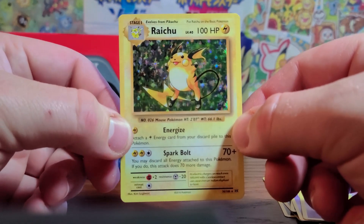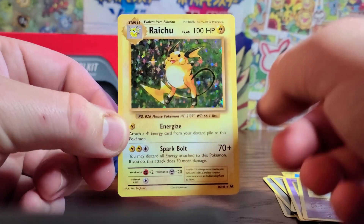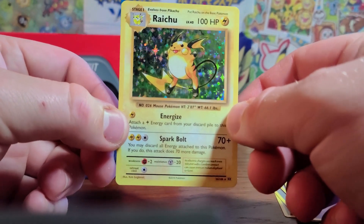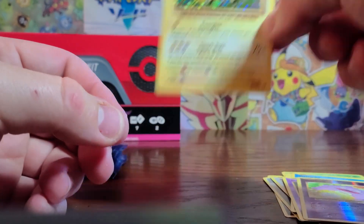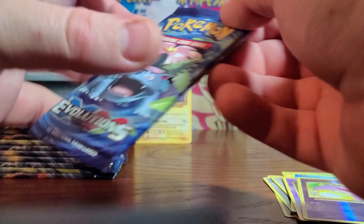If you didn't notice, I bought a new phone so I'm filming in super high def. We've got a holo Raichu — beautiful. Let's get into the Venusaur pack.